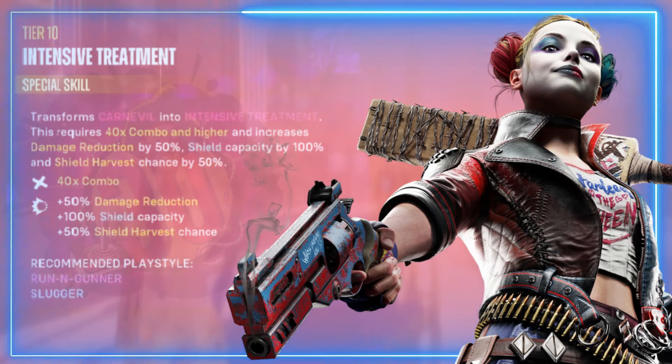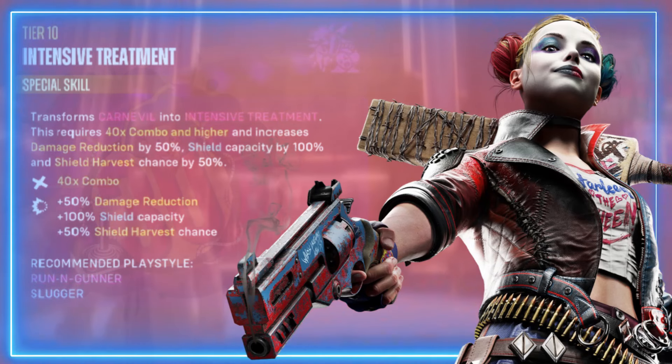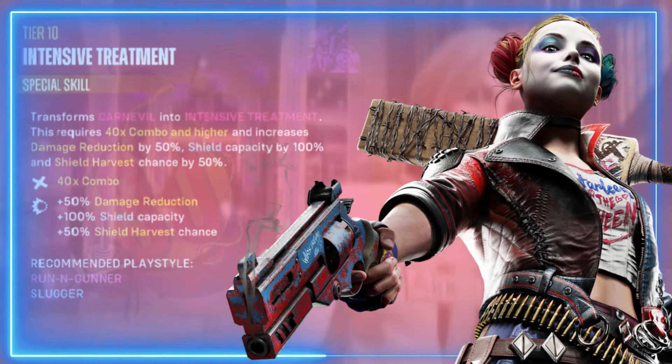The last one in this tree is Intensive Treatment — a special skill that transforms Carnival into Intensive Treatment. Requires a 40 times combo or higher, and increases damage reduction by 50 percent, shield capacity by 100 percent, and shield harvest chance by 50 percent.